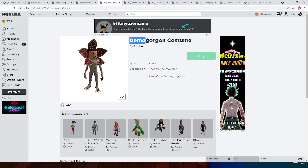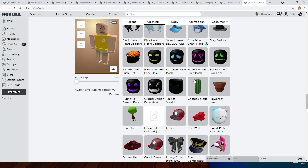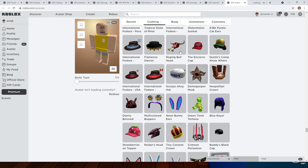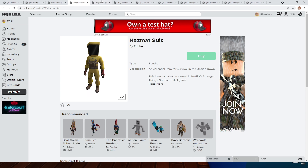We also have the Demogorgon costume — I probably mispronounced that — but I think this one looks pretty creepy. We already had an item in the past from the previous collaboration between Stranger Things, or better said, Netflix and Roblox. We had a similar item which was very cool — it was very nice for a free item. So right here, I found the previous item. I'll leave the link in the description down below for the previous episode about all of these items.